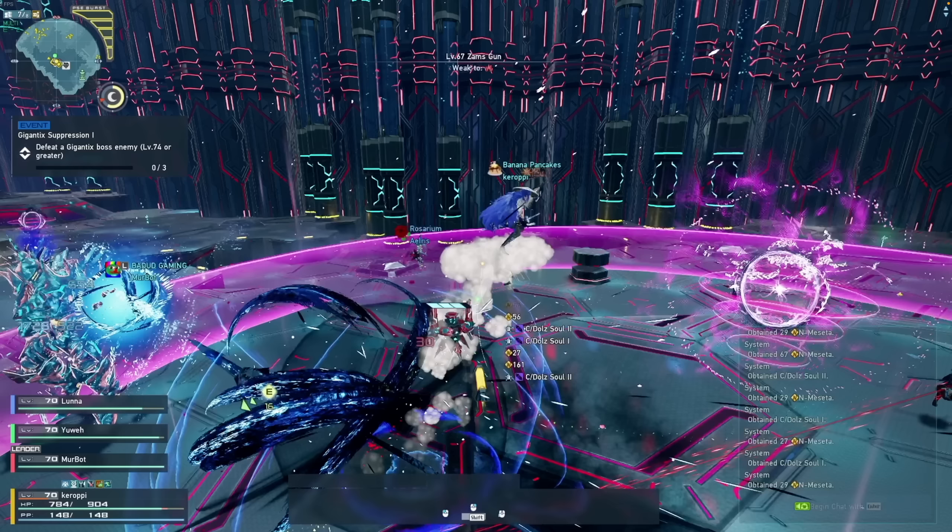The first advantage of this combat zone is it is relatively small with not a lot of elevation, which makes it very easy to navigate. Every time you finish a PSE burst, the mob spawns will change — you might get enemy spawns from Aelio, Retem, Kvaris, or Stia. So it mixes things up so you're not constantly killing the same mobs over and over. It is very refreshing because of that.